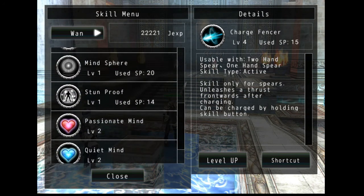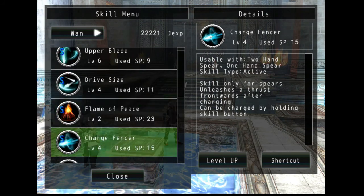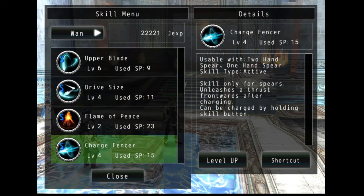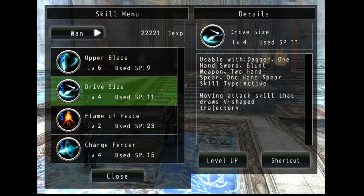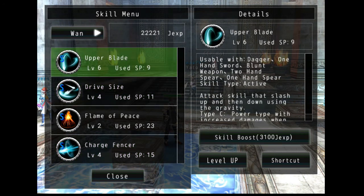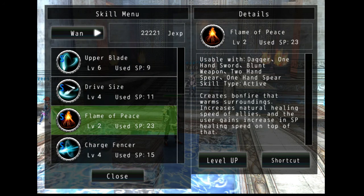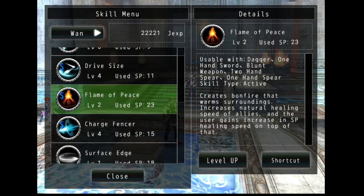Also, other than the one-handed spear and two-handed spear, this class can also use daggers, one-handed swords, and blunt weapons — but I think what they want you to use is actually spears.